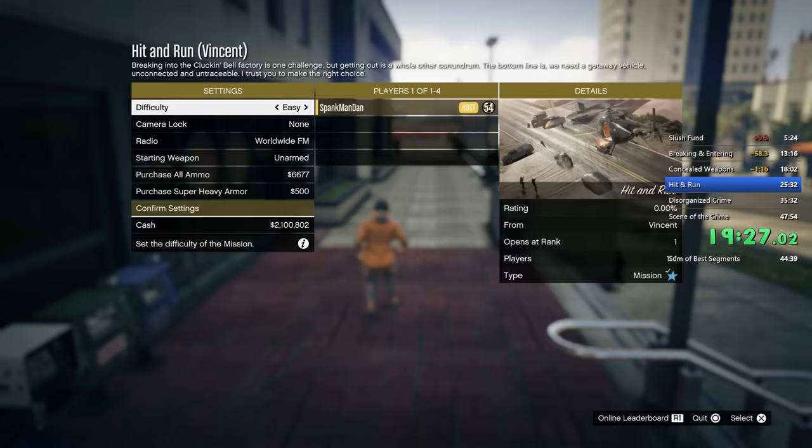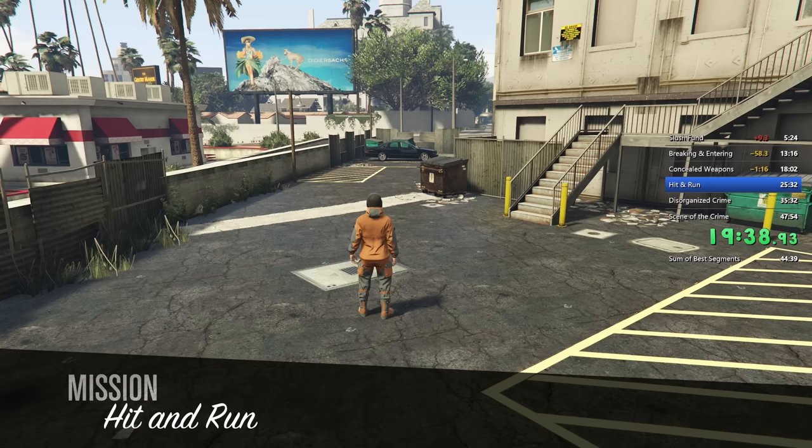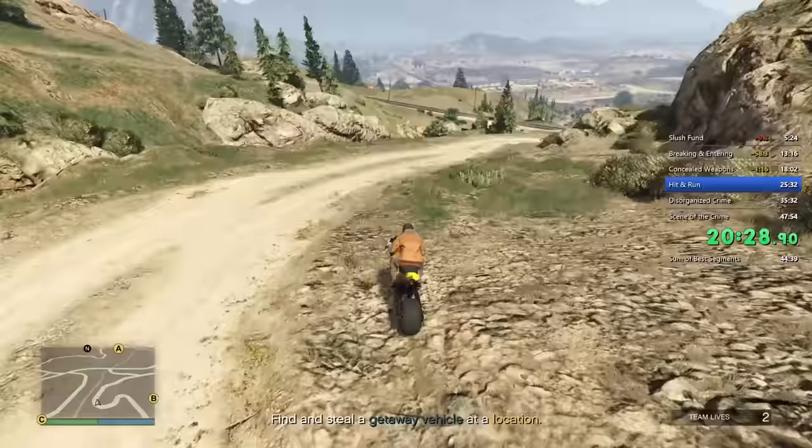I managed to complete this one in a pretty good time as well — just over 18 minutes. Now onto mission four, Hit and Run. Very similar to the last one, Rockstar gives you three options A, B, and C, and similarly we're going to be going to location A because it is closer to Polito Bay, where we will be delivering the vehicle after we steal it.